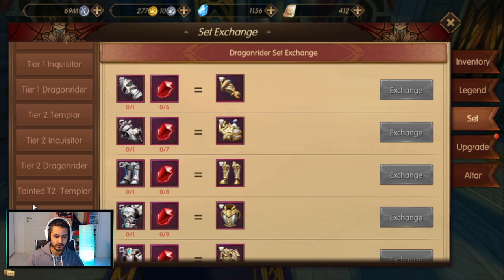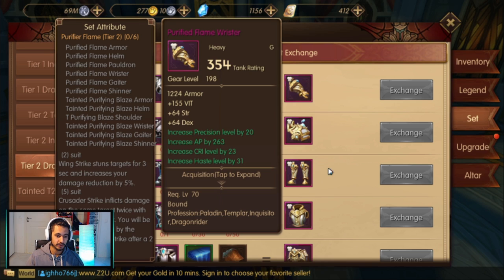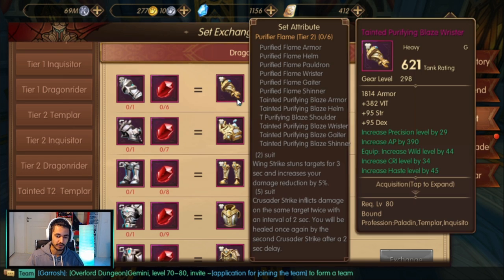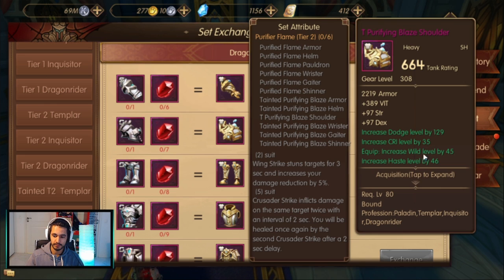It's really like, if you want to get it you can, but it is expensive. It will increase your stats — the stats go up by a lot. When you get the T2.5, the tainted one, the biggest stat increase it gives you is called increase of wild level, which is straight-up extra DPS.